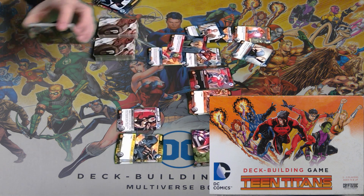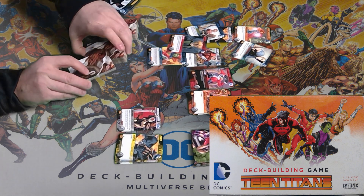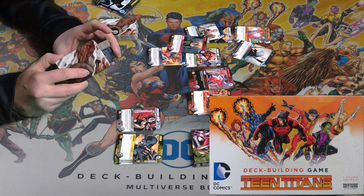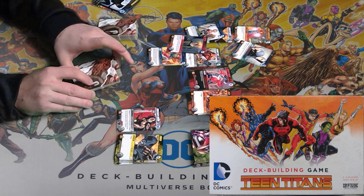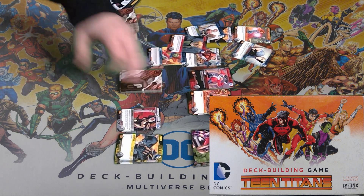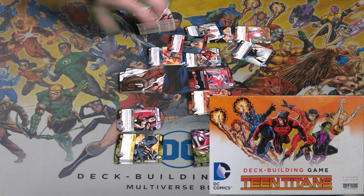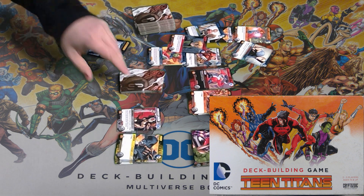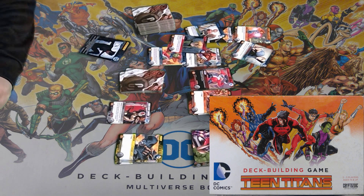They suggest that you use the Teen Titans set with Birds of Prey, but honestly you can use any of them with very little difference. When you have the expansion, you take the cards that they include, you shuffle them into half of the Teen Titans deck. Then you put this half that's shuffled on top. What that allows you to do is you get a lot more of the expansion cards coming out that you can then play with. You can also attack your opponents and rotate their cards the wrong way to make it harder for them to trigger and slow them down.